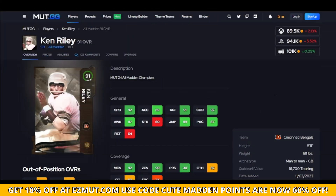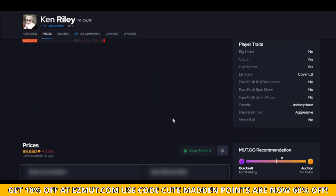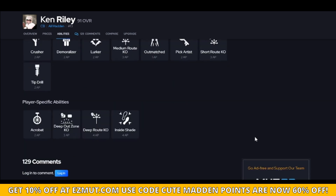Ken is a little more aggressive than you think. I had him for a while on my god squad but now he's on my budget team. He jumps routes — I do like Ken. He's not the biggest and you don't want him in a jump ball situation, but in a flat zone he'll be fine. Something unique about him: he has crazy hit power for a corner that can actually get you a fumble. Deep out zone KO is a great budget ability for him.